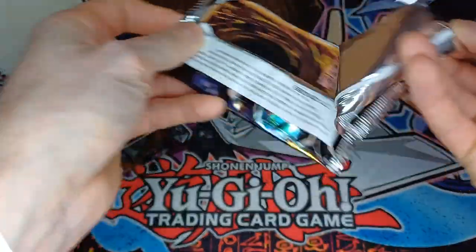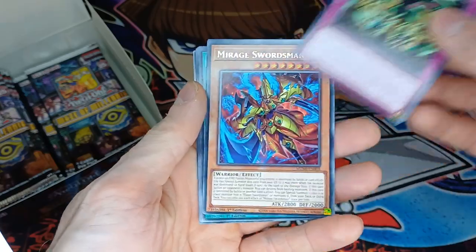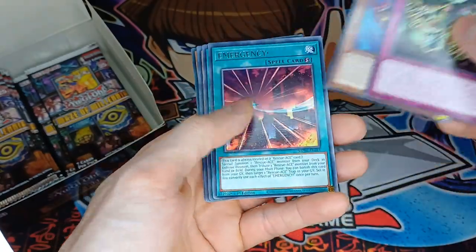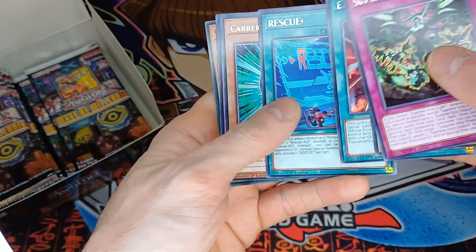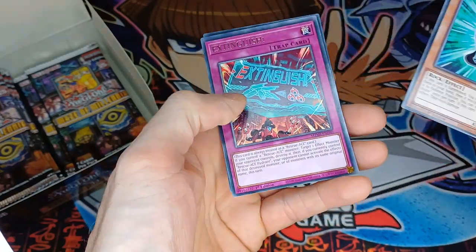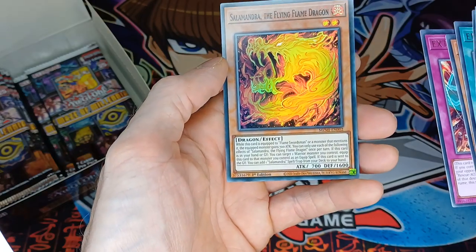I wonder if we'll be looking to pull that single Quarter Century Rare. Supreme Rage — we have a Mirage Swordsman, not the Emergency, the Rescue. So there's more Rescue Ace cards supported. Cabrera Stone, Extinguish, and Salamanja the Flying Flame Dragon.